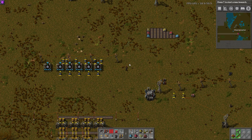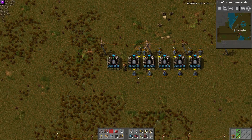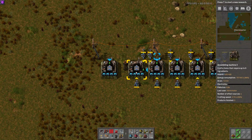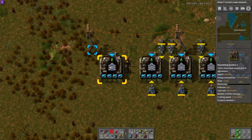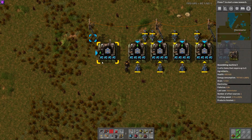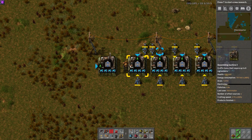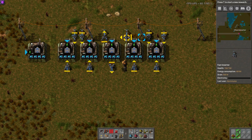Number six: you can reverse rotate things with Shift+R. Normal rotate is R, but for example if you wanted a fluid output on the left side instead of hitting R three times, just hit Shift+R and it'll rotate the other way. It's really convenient when you want something on the other side — you don't have to hit R multiple times; just Shift+R to get things oriented how you want.